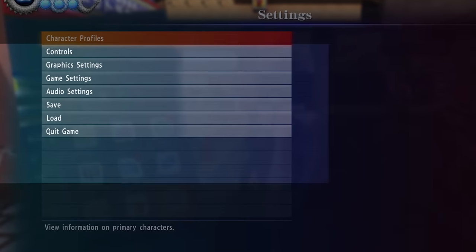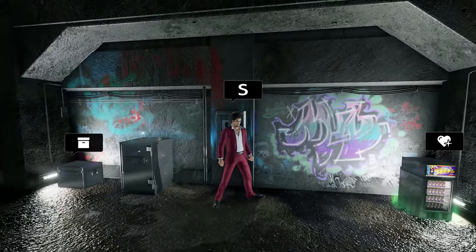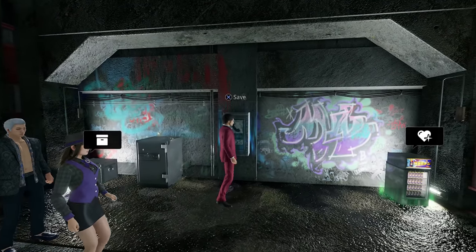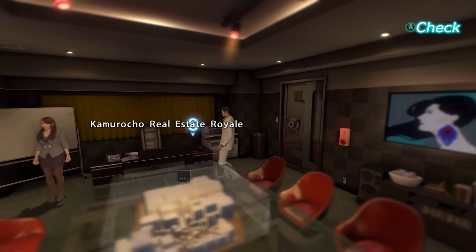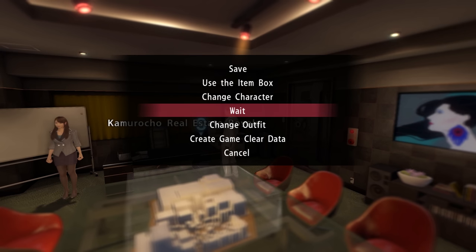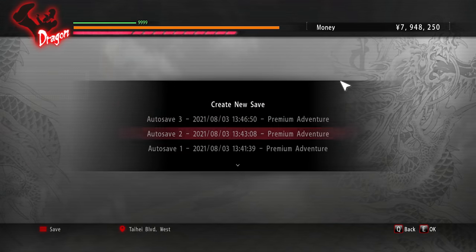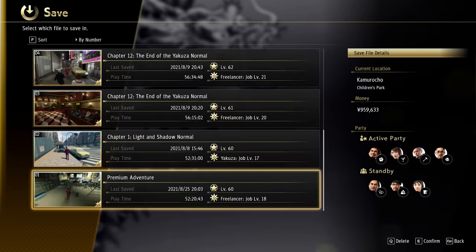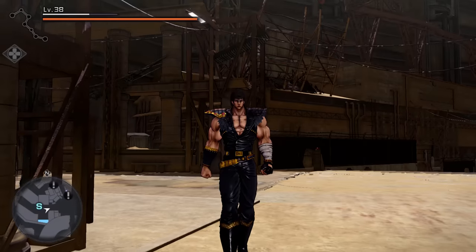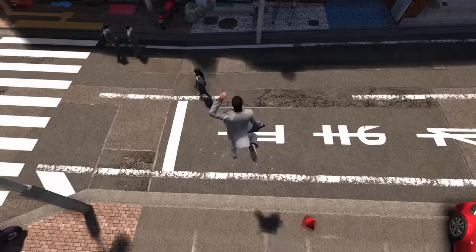Saving anywhere had now become a staple and save points were completely removed, besides sometimes being there in Yakuza Like a Dragon for specific purposes. Ishin let you save anywhere. Zero could originally allow it in the PC version if you fiddled with some files, although that later got removed. Yakuza Kiwami let you save anywhere, but apparently only on PC. Every game from Yakuza 6 onwards, except for one stupid little exception, allowed you to save anywhere.